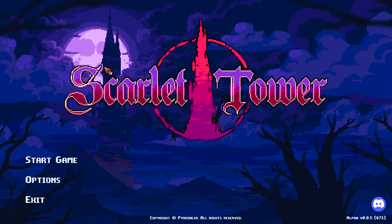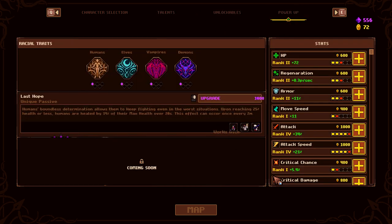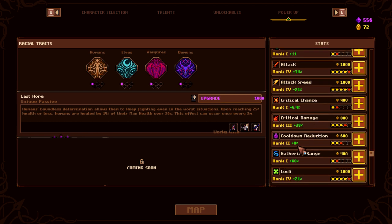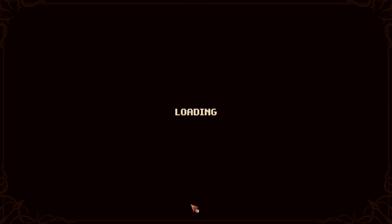It's Lunatic Gaming here and we're playing Scarlet Tower. In this video we're going to be playing as a Lure and trying to beat the first map. We got some ranks: attack, attack speed, critical chance, critical damage, cooldown reduction, gathering range, and luck. We also got a little bit of greed to help with gold gain. If I don't beat it this run, I'll try again and hopefully beat it then.